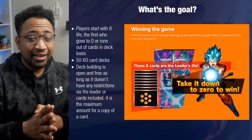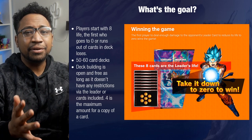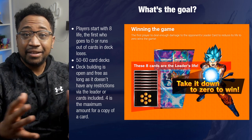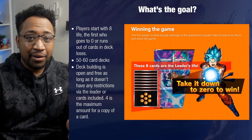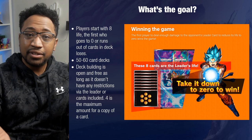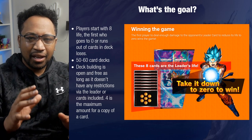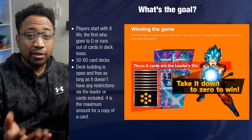Before we get into anything, you've got to understand why you're even playing this game. What is the goal? The goal is to win the game by taking all of the life of your opponent. You start out with eight life — both players — and eventually as you do battle between leaders, you go down to zero life, and whoever does that first loses the game. Whoever has more life wins. There are also other win conditions, most notably running out of cards in your deck — a mill strategy would lose as well.